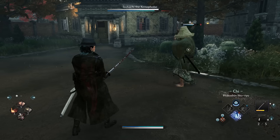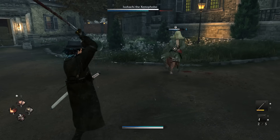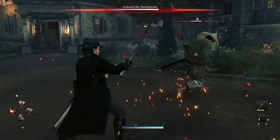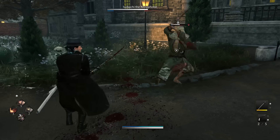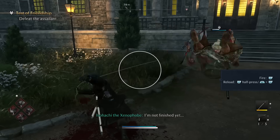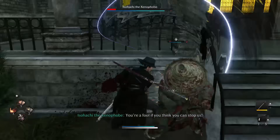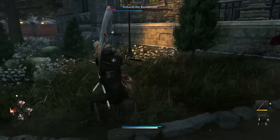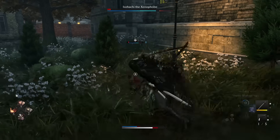The reason you want to match these is because when you initiate a counter spark — essentially a parry — you will deal additional Ki damage to that target, which is their stamina. If you break their stamina, you can follow up with critical hits. Using the right combat styles makes a real difference on harder enemies. The more Ki damage you can do, the faster you can critical hit and take down targets — it really does make a difference.